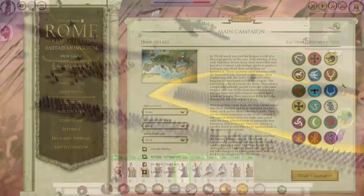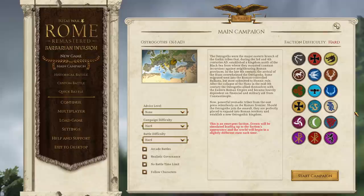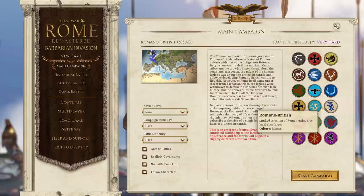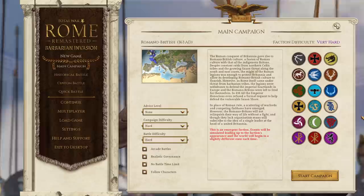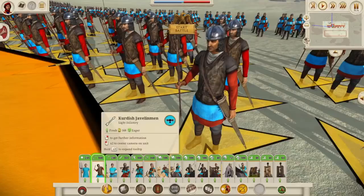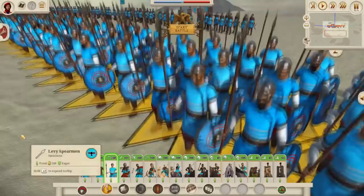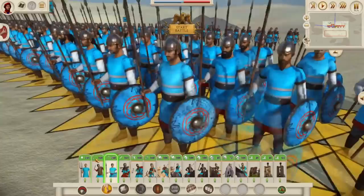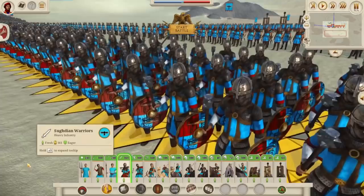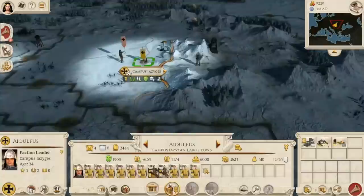The second campaign included is Barbarian Invasion, which starts in 363 AD and does suffer from some of the same issues as the standard campaign, including historical inaccuracy. However, Barbarian Invasion is the campaign that feels the most improved from the original, due in large part to the phenomenal improvement to the look of the units. For some reason, the units in the original Barbarian Invasion just looked bad — worse than those in the standard Rome Total War. The late Roman Empire is a fascinating time period with many interesting factions, characters, militaries, and nomadic and barbarian incursions, and I really hope to see more mods based on this period.